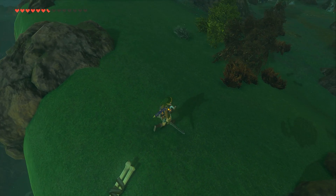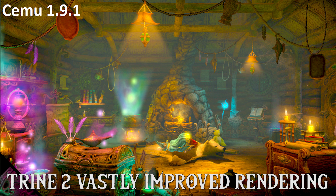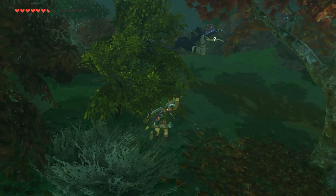Moving on to recompiler changes, we can see here that there has been a vast improvement in the rendering process of Trine 2. This game was only given to us as an example, so hopefully other games have seen further optimizations.